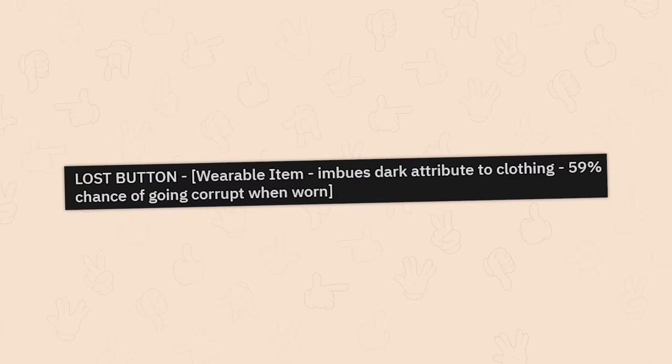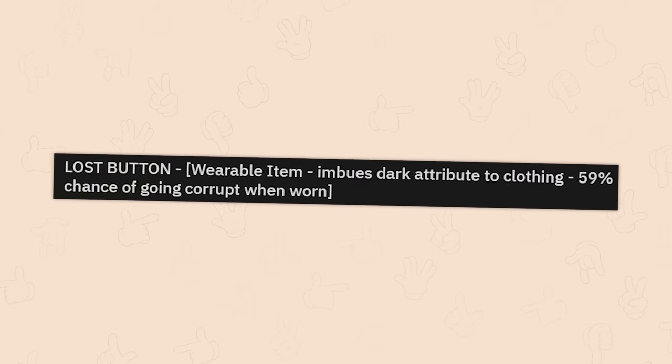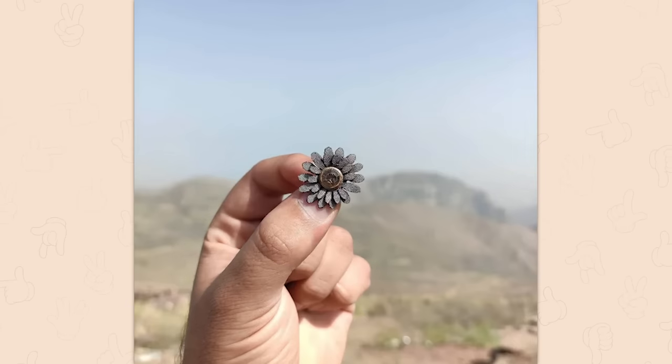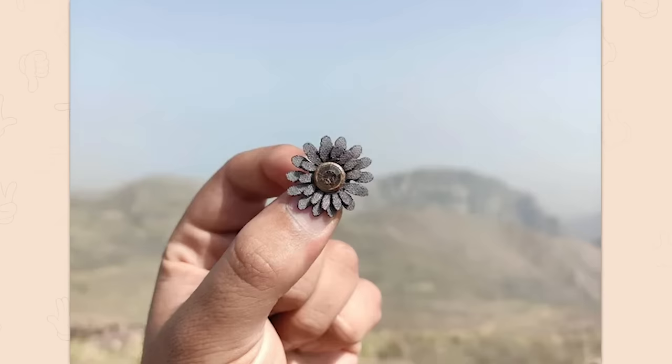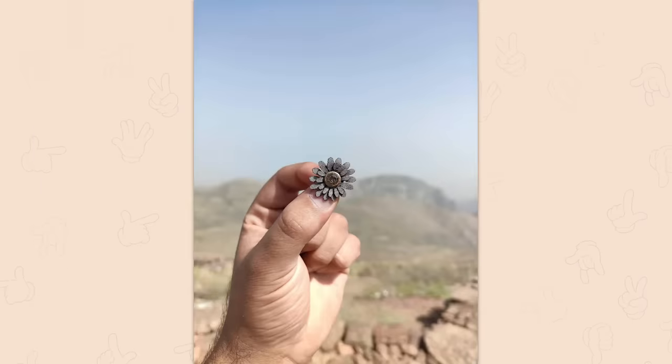Lost button. Wearable item. Imbues dark attribute to clothing. 59% chance of going corrupt when worn. Wow. That's a weird looking — no. Ugh. That does objectively look eldritch horror-y. I don't know, that contains stuff. Okay. And the stuff is not good.